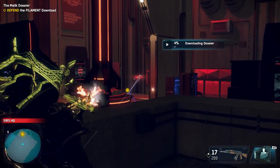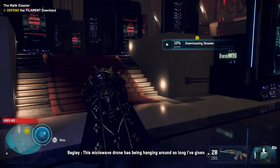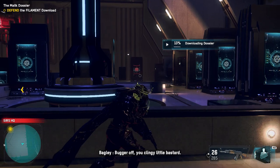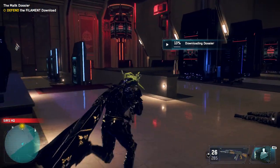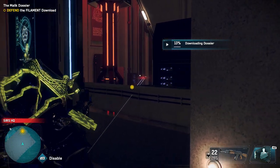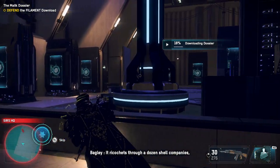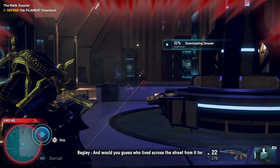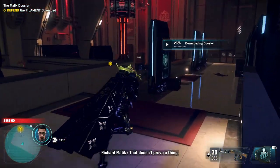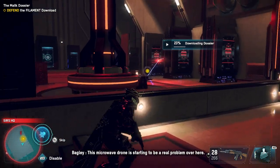I was hoping there'd be a swarm of enemies, but this is easy. This microwave drone has been hanging around so long I've given her a name — I'd like you to meet Ada. Would you mind killing her? Bugger off, you clinging little bastard — I am not your new daddy. Would you look at this — a chain of custody documents for 40 kilos of Semtex. It ricochets through a dozen shell companies but ultimately ends up registered to an address in Southall. And guess who lived across the street for 30 years? Victoria and Ibram Malik — parents to one Richard. That doesn't prove a thing.